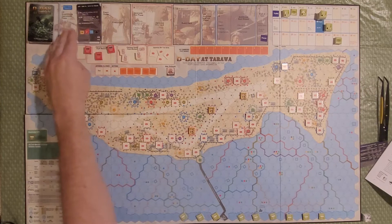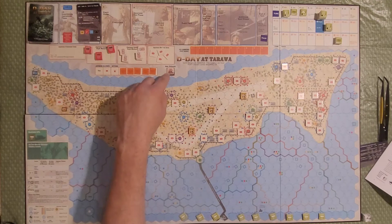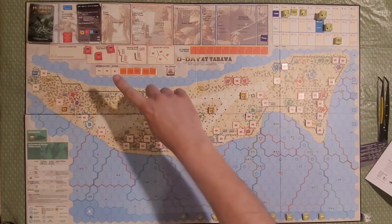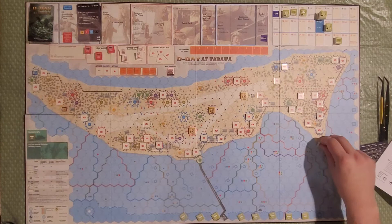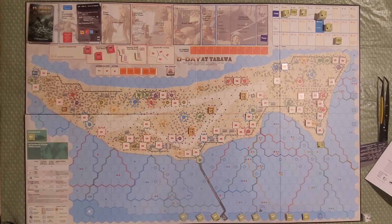We have a line of phases and a turn track over here. There's a lost box for the Marines, an LVT recovery area, and Japanese-specific things up here — depth markers, and Admiral Shibasaki, the commander of the Japanese forces, who can be killed, impacting potential events in the game. We got all four steps of our infantry company and both steps of the LVT surviving the landing. Red Beach 1 goes straight up, while Red 2 and Red 3 are angled. We remove our LVT and put it back in the LVT box to be used again next turn.